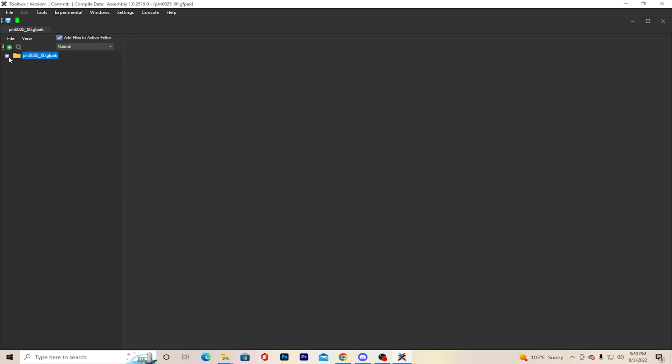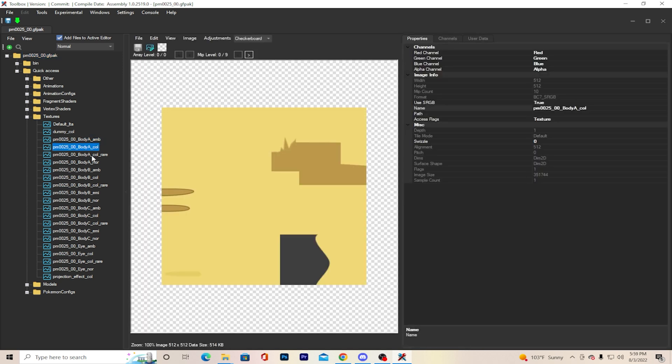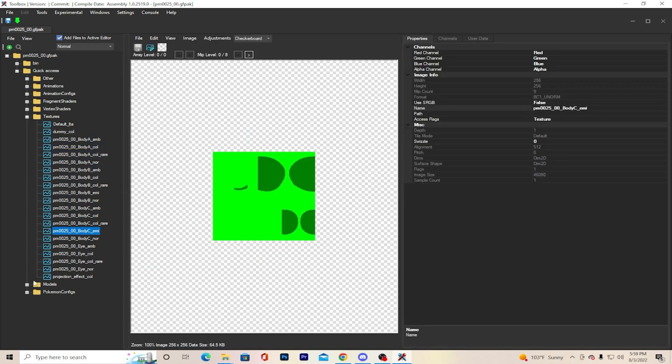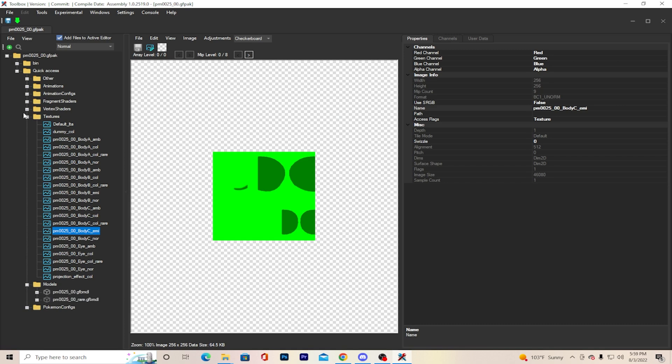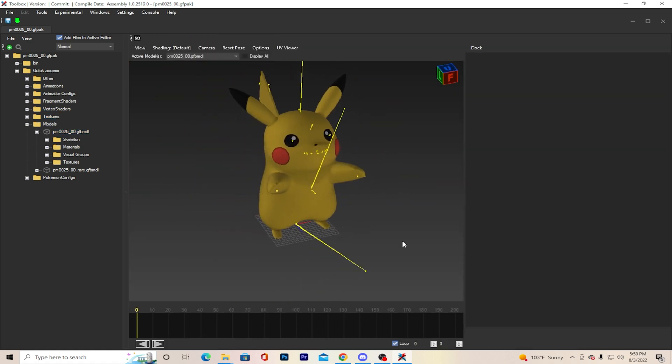When you first load up Swiss Toolbox, nothing will be here. You drag on the JF pack of the Pokemon that you want — so like 25 is Pikachu. Hit the plus, then go to Quick Access. If you just want to look at the textures you can click Textures and view all of them, but what I like to do instead is come over to Model so we can actually see the Pikachu model.